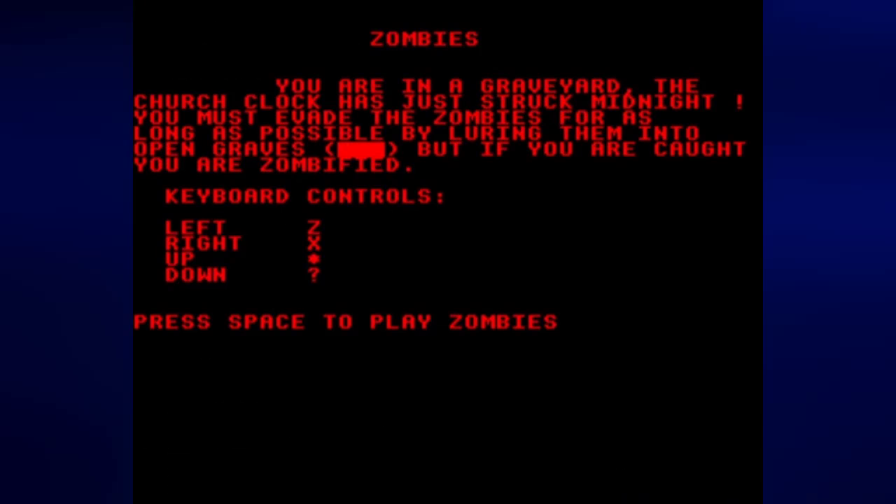Originally for the Commodore PET and later ported over to the BBC Micro itself. The type-in code was provided in the June 1983 issue of Personal Computer World. This game and a bunch of other games would be compiled on the compilation known as Best of PCW Software by Century Communications Limited.